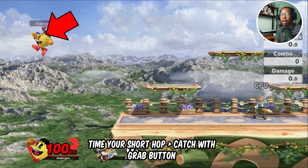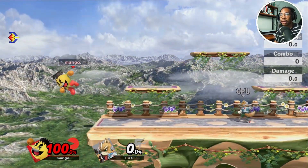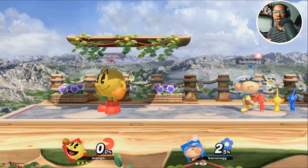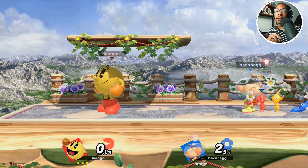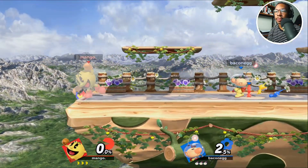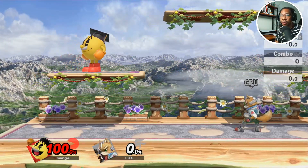The technique is to go ahead and jump, throw Galaxian, and kind of drift yourself — not too much — in the direction of where the Galaxian is. You want to DI toward it and hit Z. Something a little vital to this two-step process: you want to give yourself a little bit of a running start when you throw the Galaxian, so when you're at the edge of the platform, that's exactly when you want to throw it.